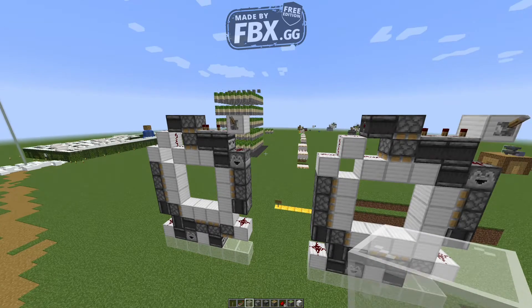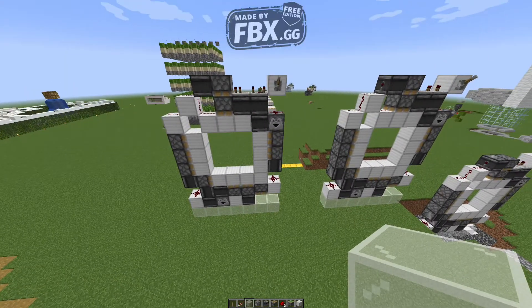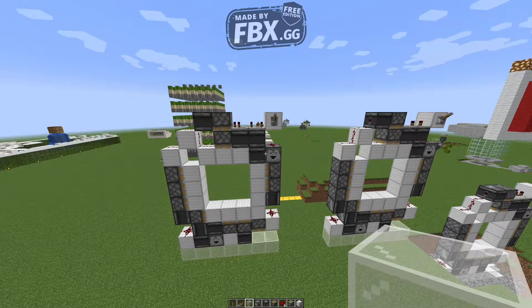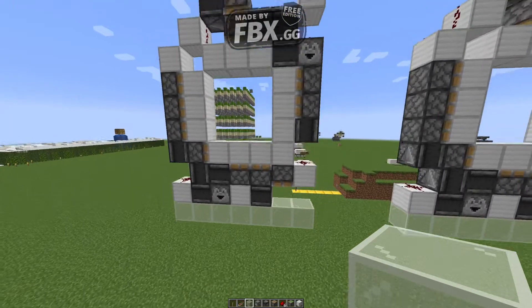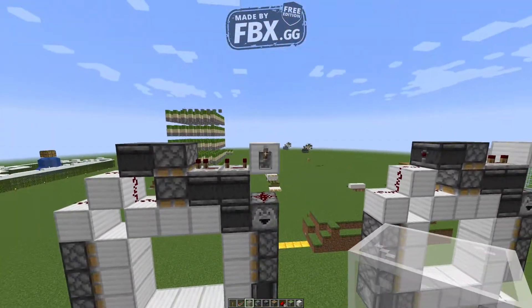Guys, welcome back to another video. Today, we are going to learn how to make this bad boy right here. This is a 3x3 piston redstone door. And as you can see, this does not take a lot of stuff whatsoever — it's actually really tiny.